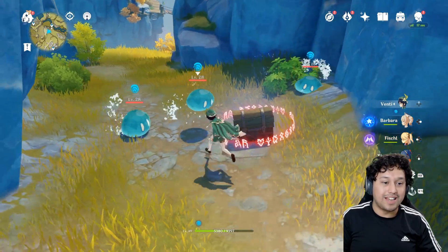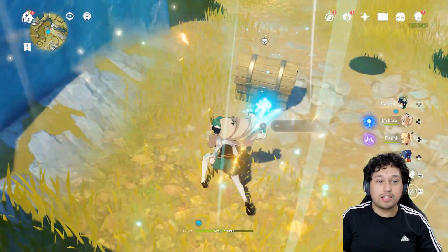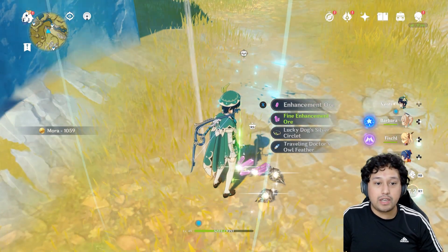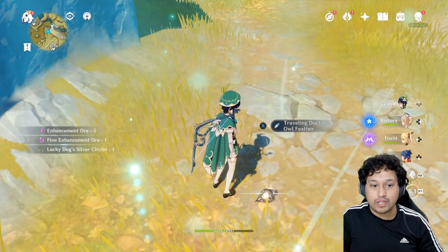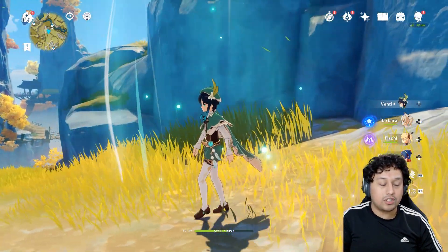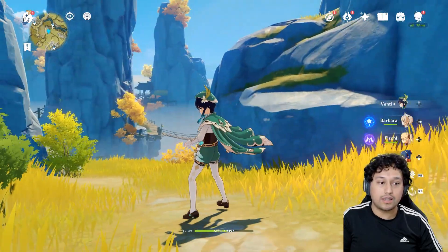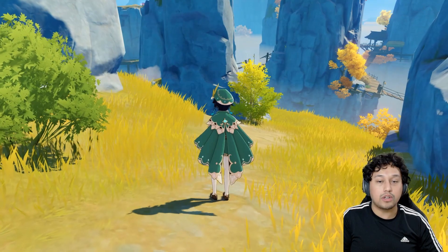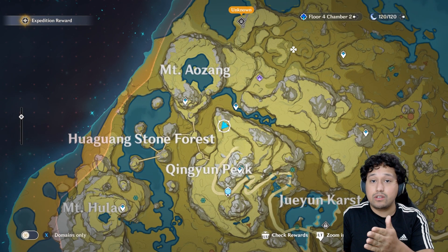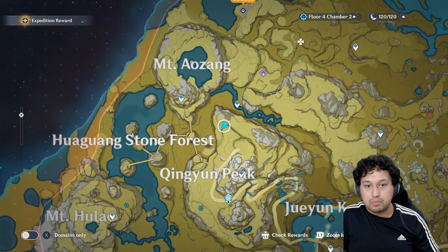As you see here, picking up chests along the way — opening a common chest gives 20 Adventure XP and a bunch of goodies. These artifacts I use to level up my good artifacts. Opening chests gives you invaluable resources you can't really get anywhere else unless you're using resin for domains. Resin recharges once every eight minutes.